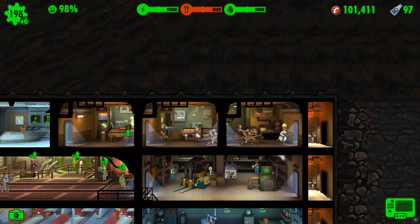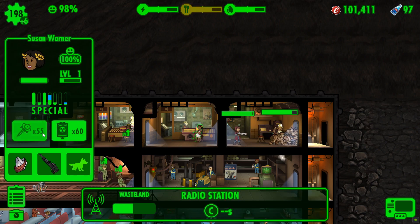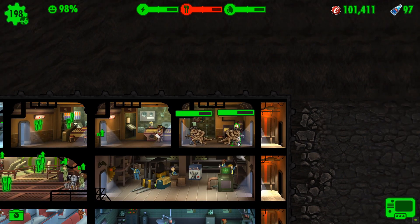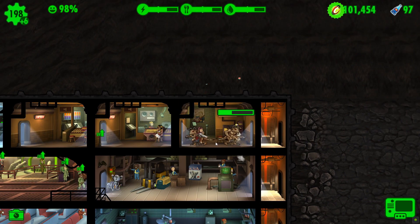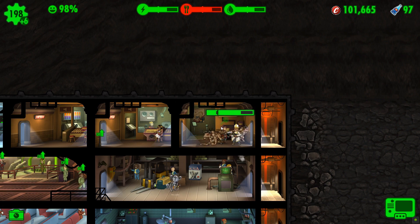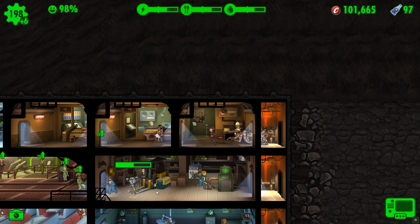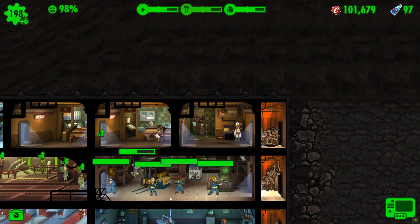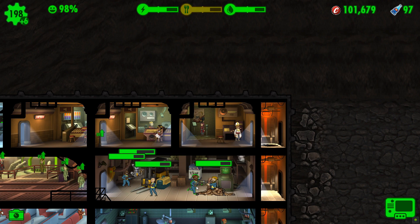We've still got two left. Let's actually give these guys some extra Stimpaks, just put their health back up to 100%. Another Stimpak for you, and a Stimpak for you. They're coming down - we've got some combat shotguns, laser rifles, plasma pistols. There's one dead, and two dead. Fantastic - that was nice and quick. However, these guys have still got damage from the last incident. Stimpak, and Stimpak.